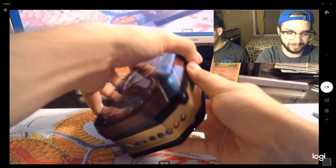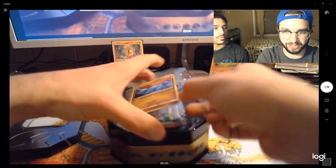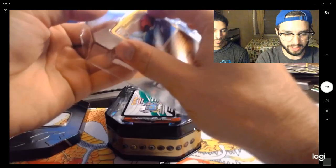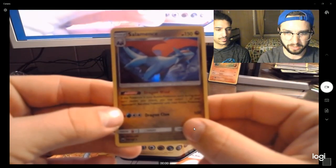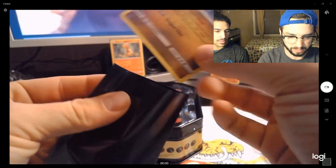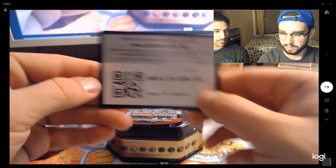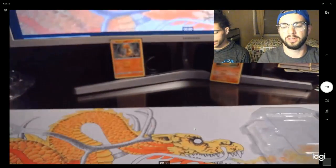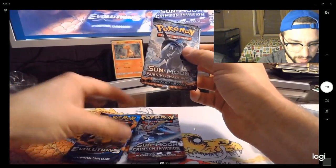Something about dragons, dude - who doesn't like dragons? Like if you could have a pet dragon, who wouldn't want one? That's probably one of the hardest things to find someone who doesn't like. There's the Salamance card right there - nice! Not bad at all, sleeve it up. Give the coin tins to the kids to put their pennies in. So we have Crimson Invasion, Burning Shadows, and XY Evolutions - we'll start with Burning Shadows.